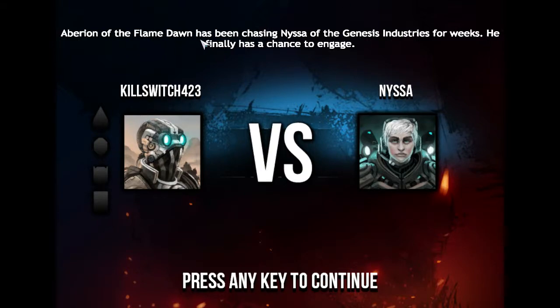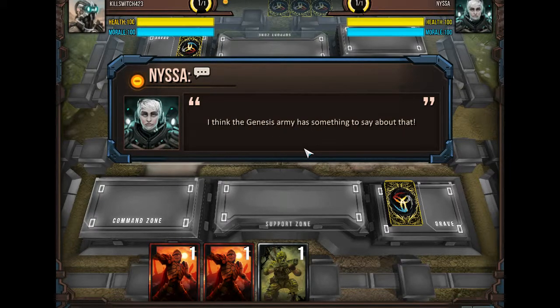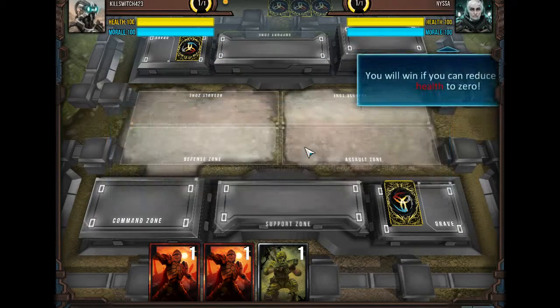A Baryon of the Flamedawn has been chasing Nyssa of the Genesis Industries for weeks. He finally has a chance to engage. The Flamedawn is here to fight, and we will leave victorious! I think the Genesis Army has something to say about that. You will win if you can reduce Nyssa's health to zero. Got it.